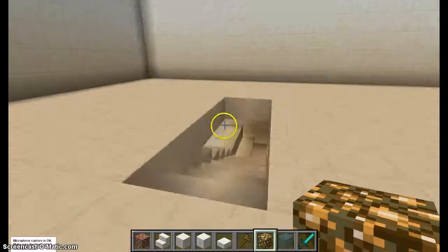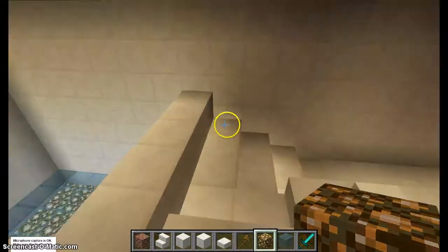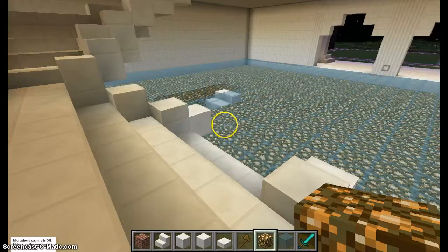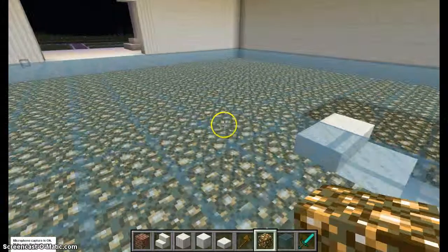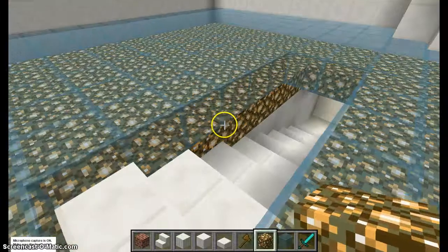Got to put in some railing — probably use some glass pane for that. Come back down this step. That's the stairs going upstairs, and we'll go down this set right here for the downstairs tour.